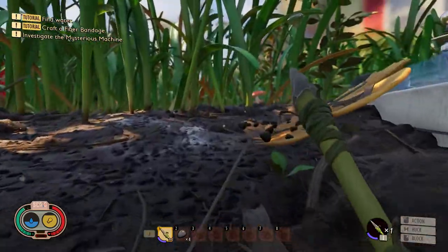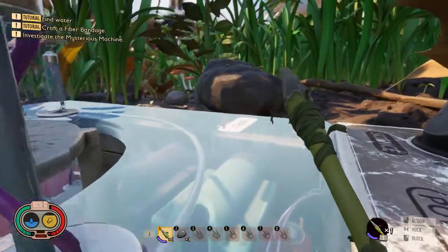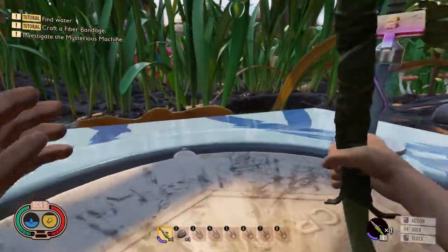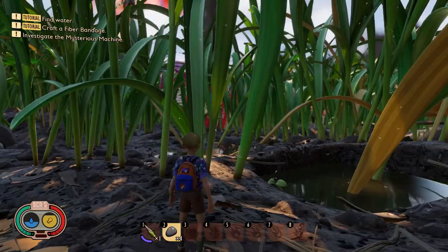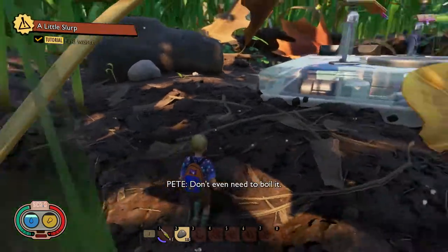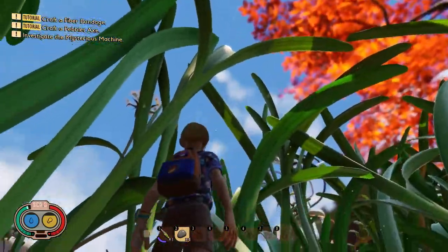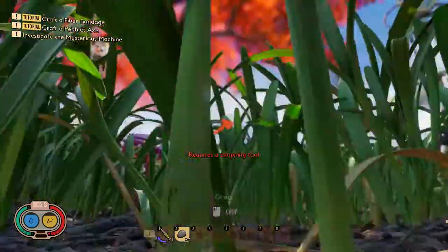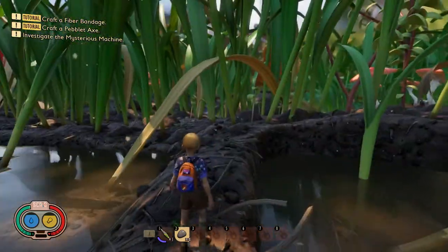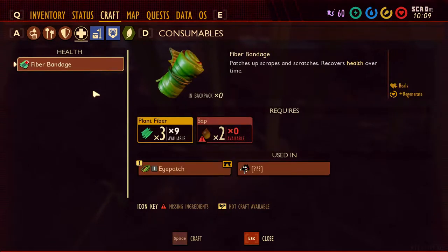The mysterious machine is part of the quest you're going to start. Look at the top left: find water, craft fiber bandage, investigate the mysterious machine — these will move us along in the story. Water will accumulate on grass blades like this — what you want to do is just punch the grass and it'll drop down. Go ahead and drink that. Anytime you need water, look up and find where it collects on a blade of grass, then punch it down. Just be aware — if it falls into water, you lose it.